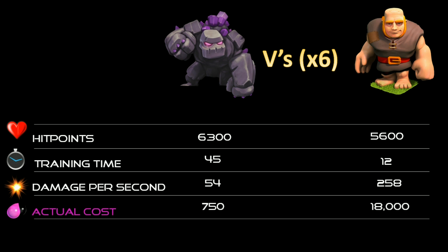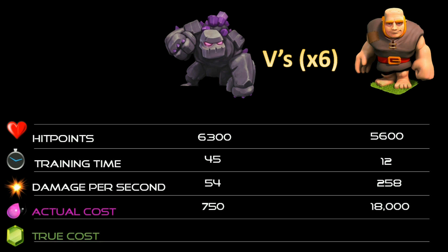The actual cost in elixir is listed right here. However, if you were to gem the resources, it would cost 35 gems for a golem and only six for all six of your giants. So if you're lower down the rankings, this is definitely the strategy to try.